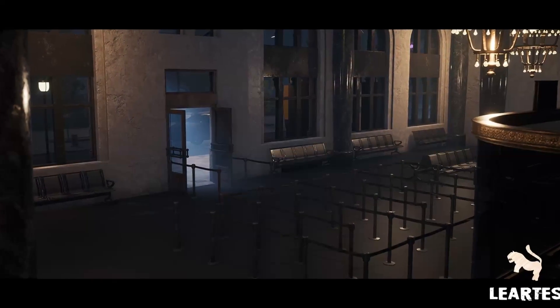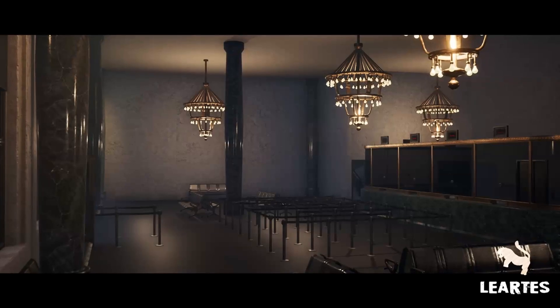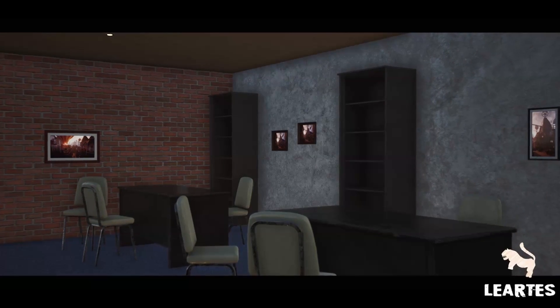Penultimately, we have the Modular Bank Building and Interior which, like the name implies, includes a bank interior environment which is easily customizable, and the asset comes with over 50 unique different meshes.